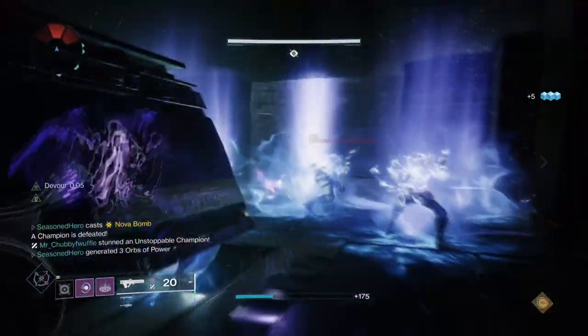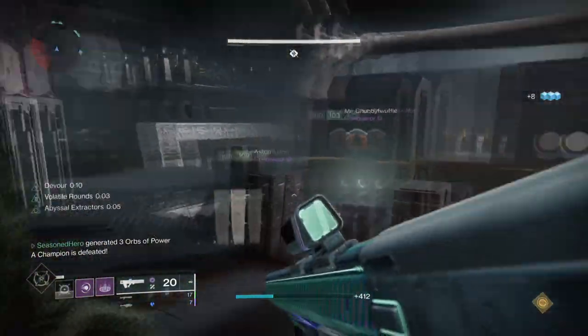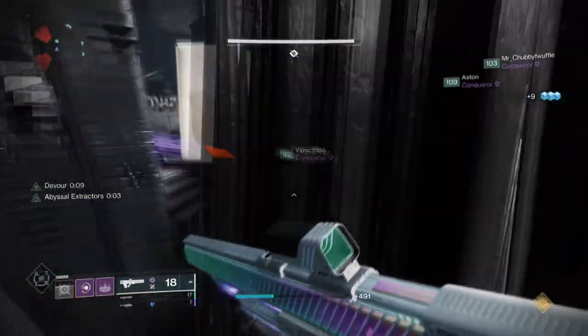For the subclass we have the Cataclysm Nova Bomb, as it applies extra damage and coverage for when we need it most. This can be swapped, but Nova is the best with its coverage and AoE effect.